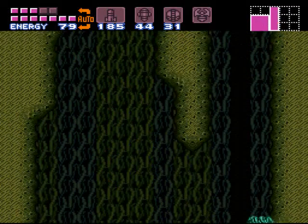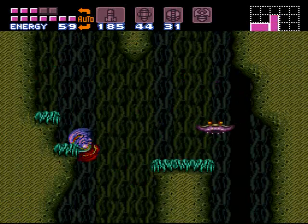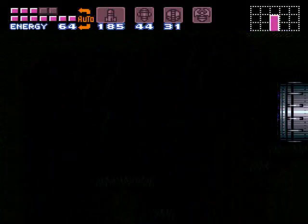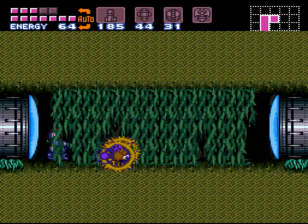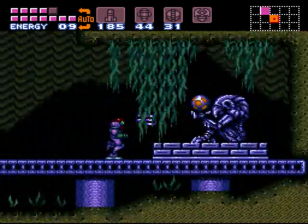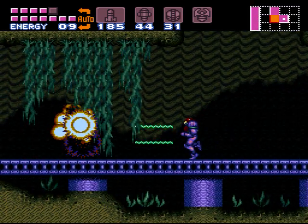I thought at one point during my Metroid playing career that it'd be a pretty good idea to have the plasma beam against Draco, or at least early throughout the Meridia level. So why don't we try that out? But no, it doesn't work — I was disappointed. But now we get the plasma beam. It tears through everything, except for bosses. And does a good number on them too.